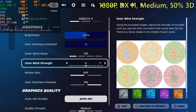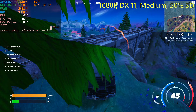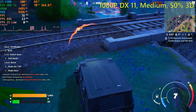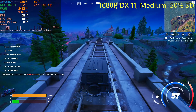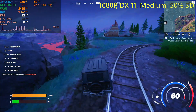Then I tried DirectX 11 on the medium settings, again with 50% resolution scale. It was not happy — it was stuttering really, really badly. It actually froze on me for about 10 seconds at one point, which is why the average frame rate only came out to around 25. I only tested it for about a minute at the medium settings.